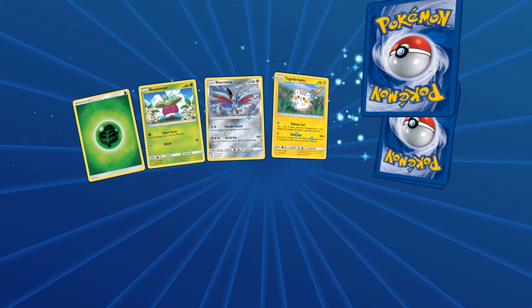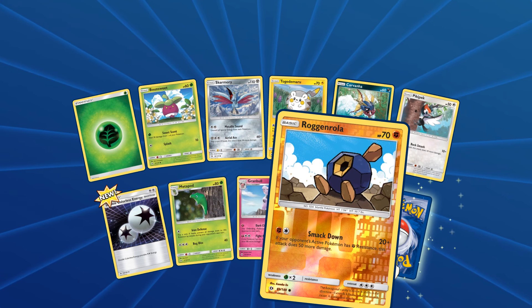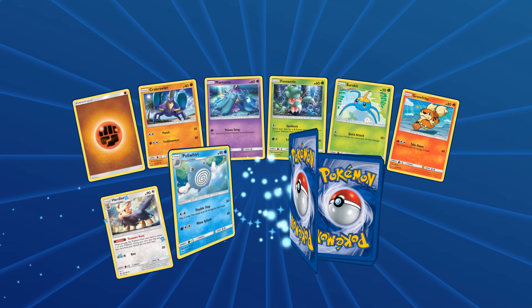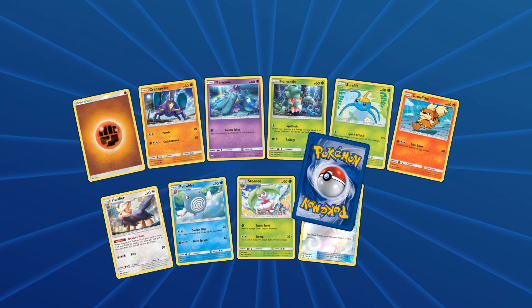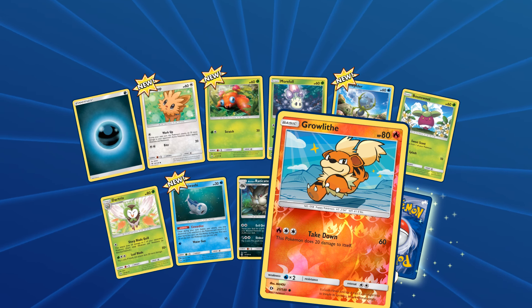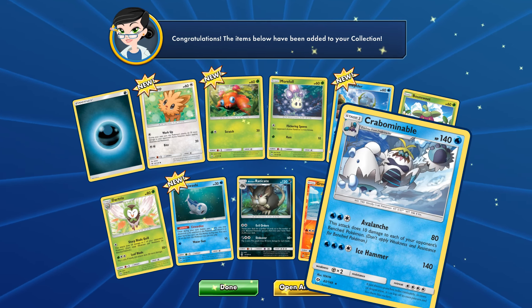Next pack - we got a Metapod and a reverse card. Finally as our rare we get a Crabominable. Getting some awful pulls here. I had better luck with the official packs. Reverse Angel Retrieval, and finally a Toucanon. So we only got one holographic rare so far, which really sucks. We haven't even gotten a GX. We got a Growlithe reverse, and another Crabominable.